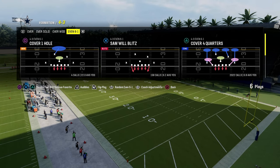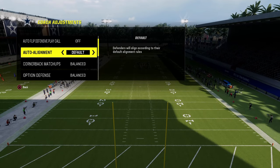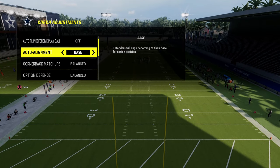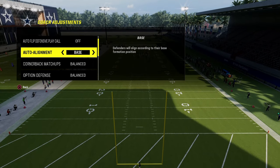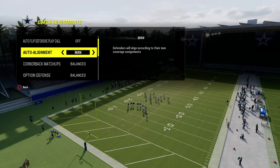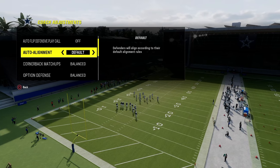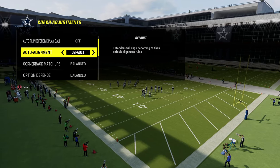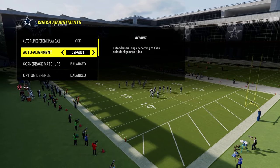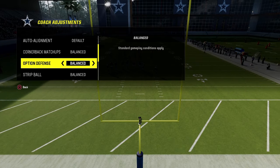Let's get into the defense. When I run 6-1, I like to do it with auto-flip defensive play call off. You don't have to come out in a baseline if you come out in the sand blitz. If you wanted to run a man version of the defense, you certainly could do that, especially with how good the corners are. Just make sure that if you are going to do a man or default alignment, both of the outside linebackers are blitzing — otherwise it will mess up the alignment of the defense.